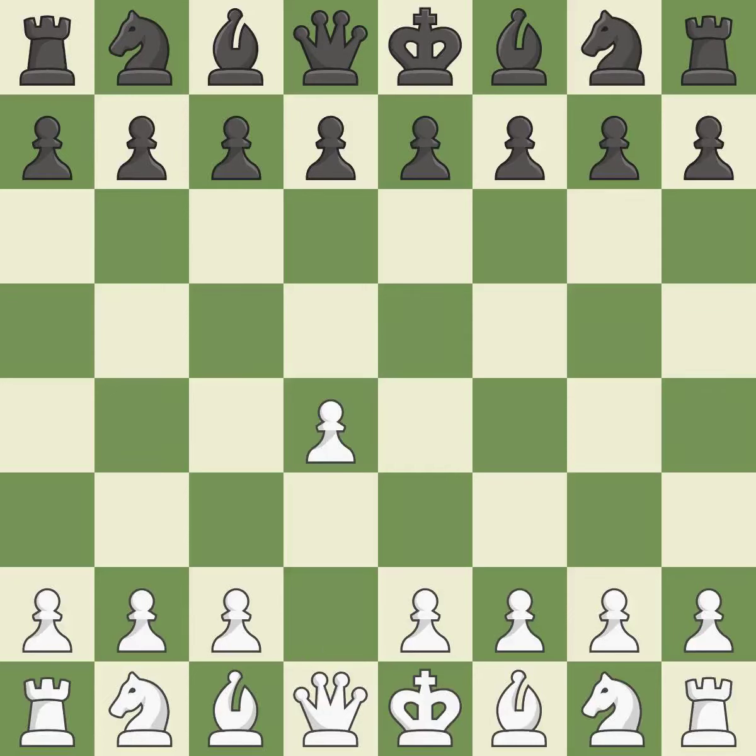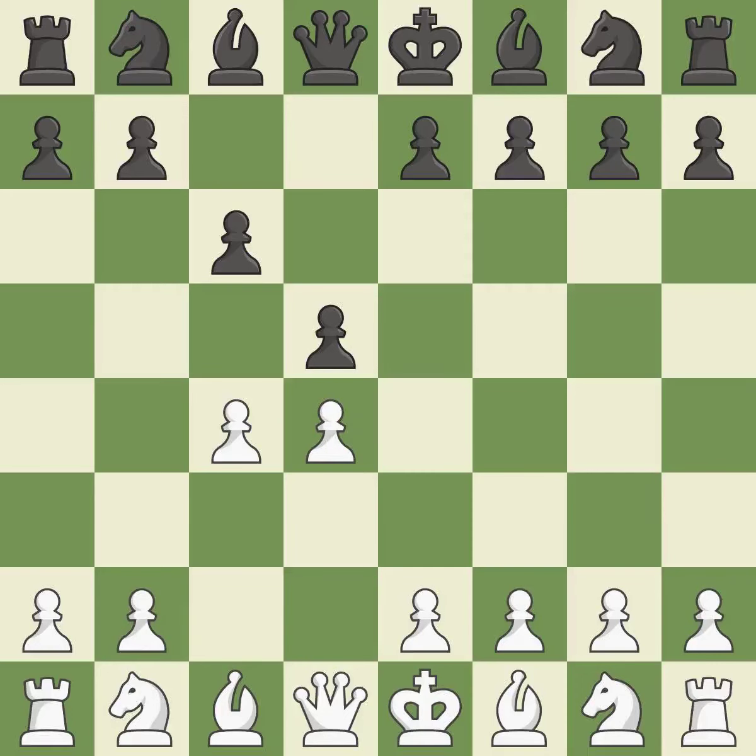Opening with the queen's pawn. The move d5 establishes control over the e4 square, frees up the light squared bishop, and builds a presence in the center. A wing pawn is available in the queen's gambit to attack the center and divert black's attention away from the e4 square. The d5 pawn is supported by c6 in the Slob defense.